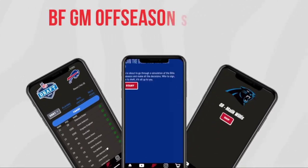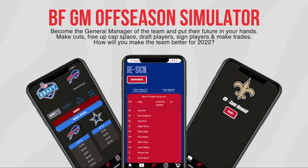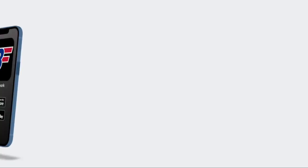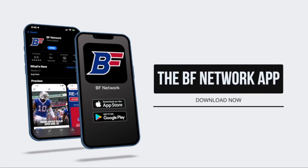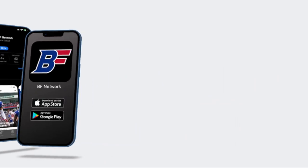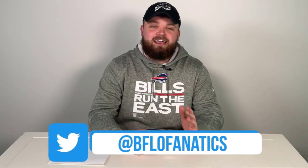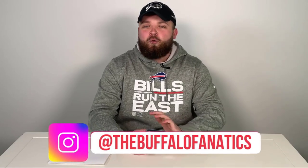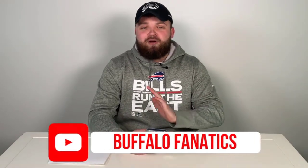This simulator is freaking awesome — you can spend hours on this thing. There's an infinite amount of combinations you can try out as general manager to pursue a better Buffalo Bills team in 2022. Try it out right now. Download the BF Network app on the Apple App Store or the Google Play Store. Put on your general manager hat and see how you can make the Bills a Super Bowl contender in 2022. We want to see what you come up with, so make sure to tag us on all our social accounts with who you drafted, who you cut, and who you signed in free agency. We're very excited to see what you all come up with. Thanks so much for tuning in, and we hope you enjoy the brand new BF Network app from us here at the Buffalo Fanatics. And as always — Go Bills!